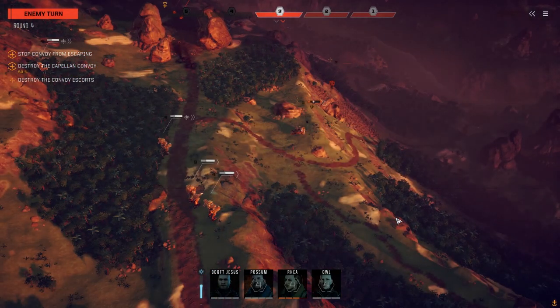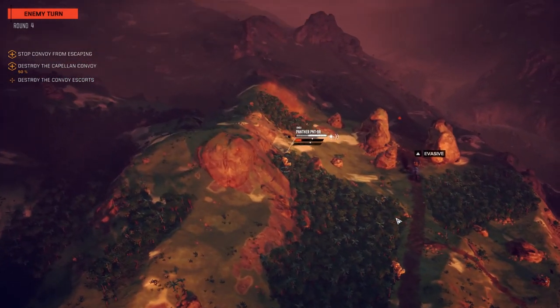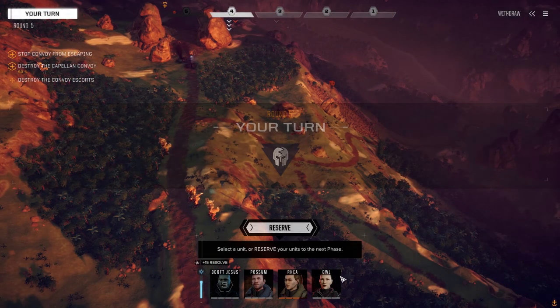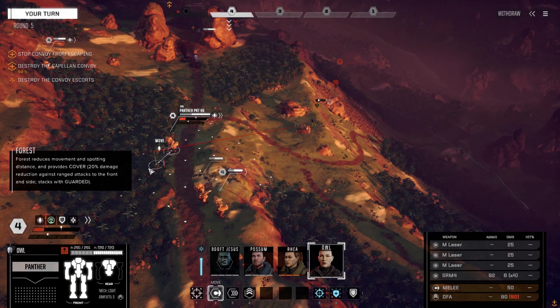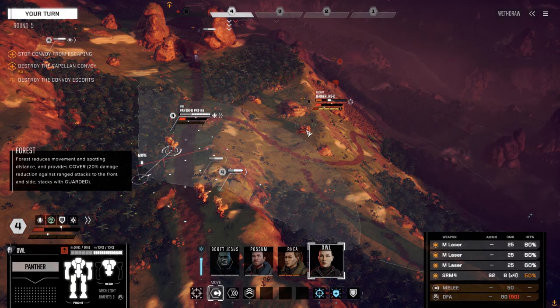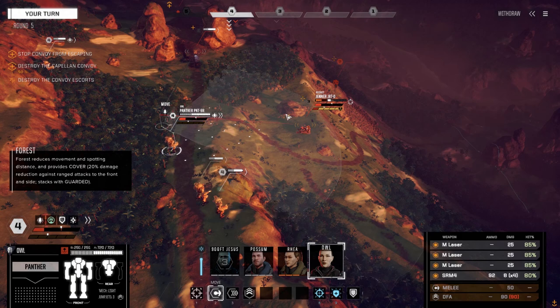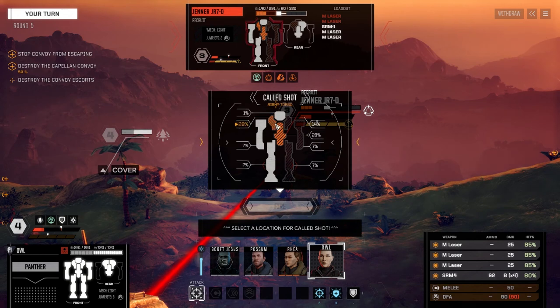We just need one guy to finish him up next turn. Here comes the first vehicle — a Galleon. I don't even know what he's shooting at. Even though it didn't come close, I still got minus one evasion. Owl, let's get you moving. That's a pretty low chance to hit. We want to move — that's way better. We're going to move up here and shoot on the Jenner. We're going to try for the other torso. How much has it got left? 35. I'm going to fire everything.